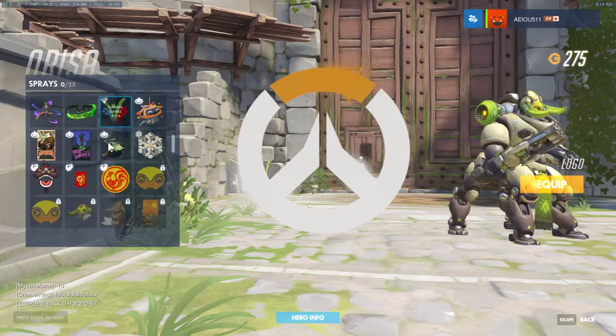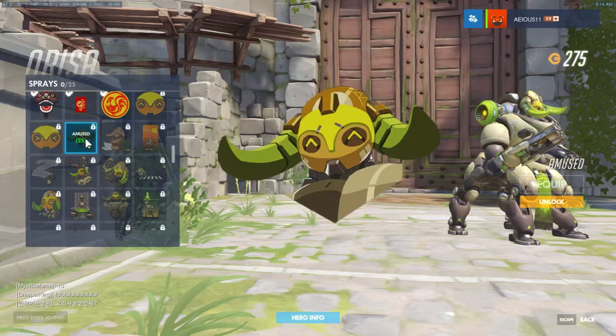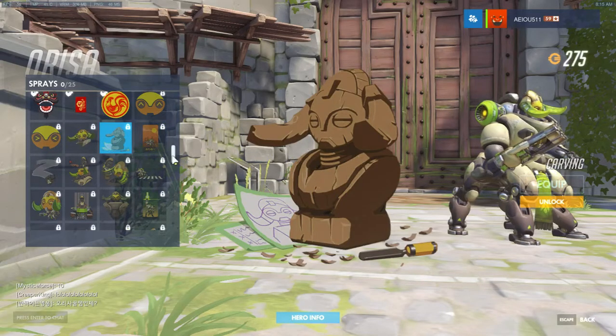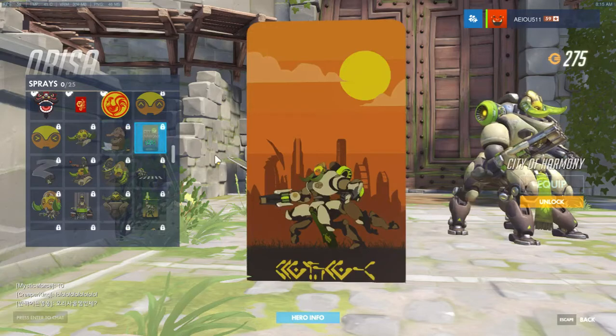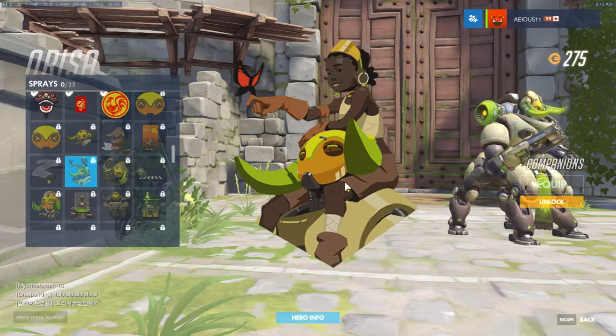Let's look at sprays for this character. We've got the squinty face, Amused — I actually like that one. We have Carving — not a huge fan, it's pretty subtle and kind of boring in coloration. City of Harmony is pretty cool — it's like a wild horse running free in the plains. Cleaning — not a fan, kind of boring; I'd be a little disappointed to get this in a loot box. Companions — I really like this one; I wish she was in the game and you could summon the robot.